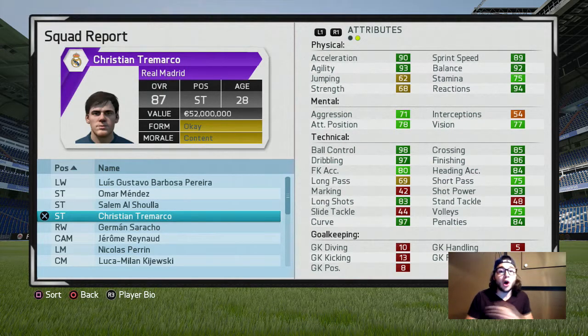And his amazing technical attributes — all these regens have insane technical attributes. 98 ball control, 97 dribbling, 83 kick accuracy, 83 long shots, 97 curve, 85 crossing, 86 finishing, 84 heading accuracy, 75 short pass, 93 shot power, 75 volleys, and 84 penalties.